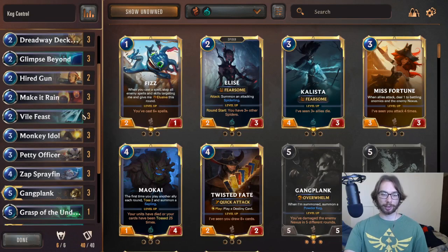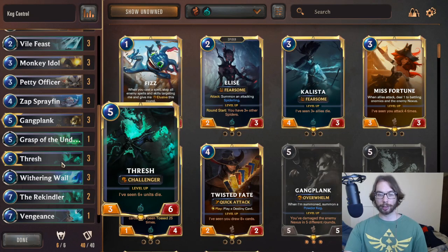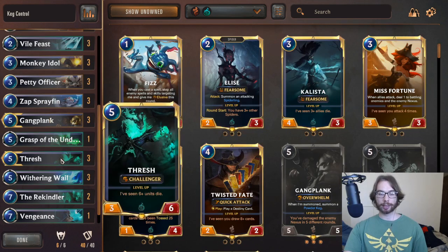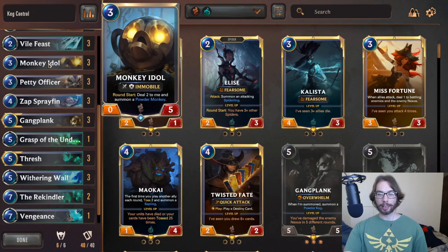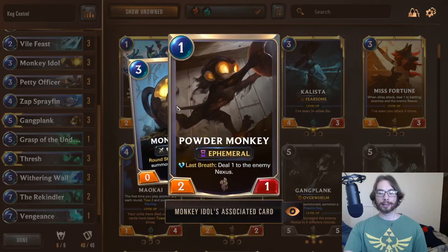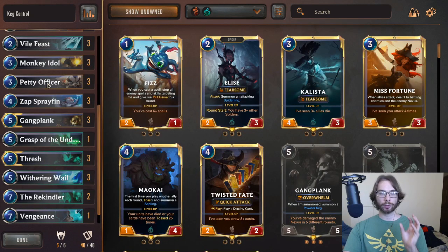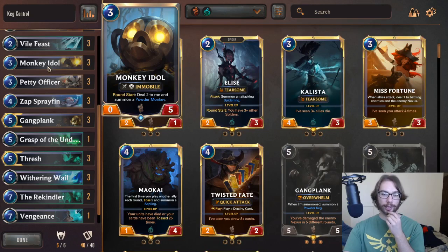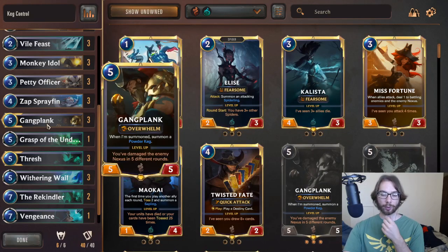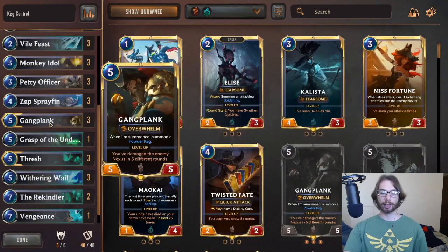Let's go ahead and talk about the rest of the deck. Gangplank is one of our win conditions, and we are going to use Thresh to make that more consistent. We want Thresh to be able to pull our Gangplank from our deck. We also have Monkey Idol as one of our synergy units, as this thing will generate a lot of level-up procs for both of these units. Thresh will get a lot of advantage out of the dying monkeys, and Gangplank will also get advantage out of the Powder Monkeys dealing damage to the enemy nexus each round.